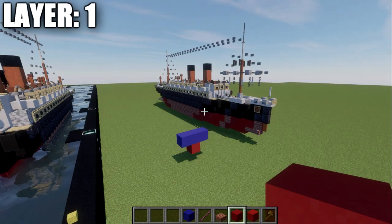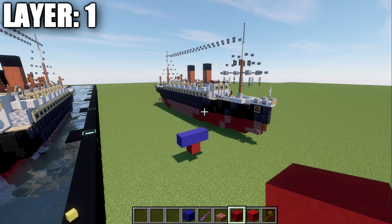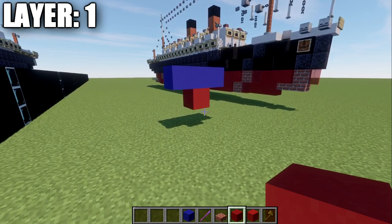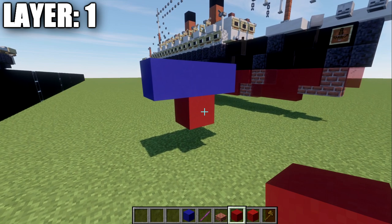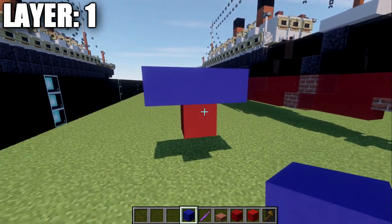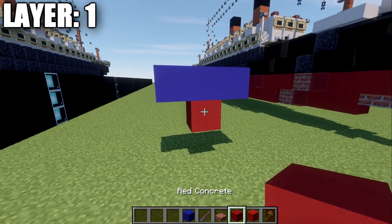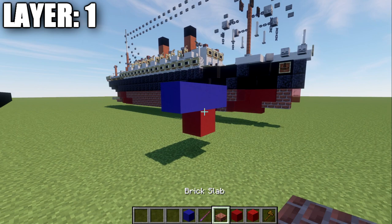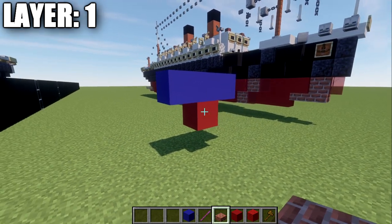Moving into our first layer of the build, we'll be starting off with layer one. If you want to place this in the water, pay close attention. This ship will sit basically one block underneath the water with layer one. The blue concrete represents our water level, and the red concrete there is the start of our hull. Make sure that red concrete block is underneath that and squared away.